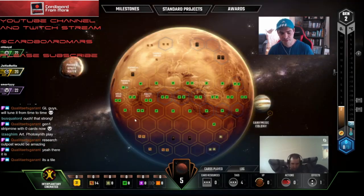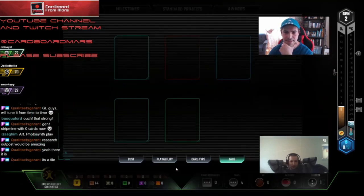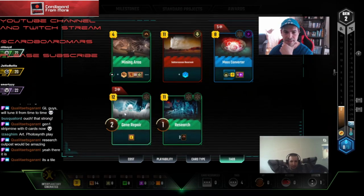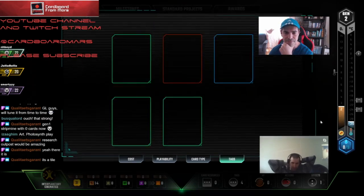We don't have a power — it might be worth standard projecting a power for that. We can pay for it with the science tag. We want that trans-Neptune tag, because that's our fifth — one, two, three, four, five — and then we have mass converter on. I like it.